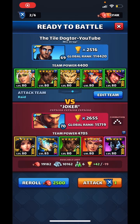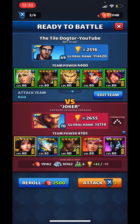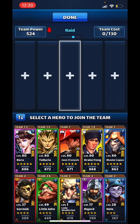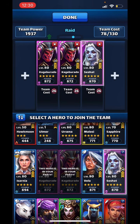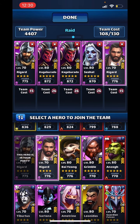This might be the scariest of them all — a limit broken Finlay with 941 attack. We're going to get rid of that team and bring back the purple team, because the purple team gives me the most control over who I'm hitting as it's got three snipers.